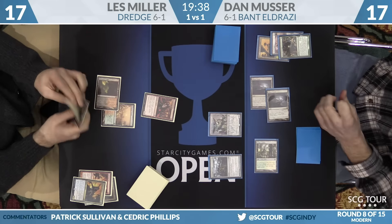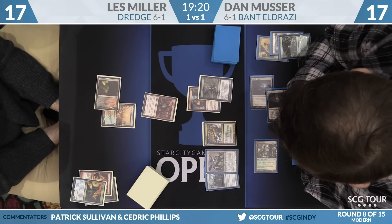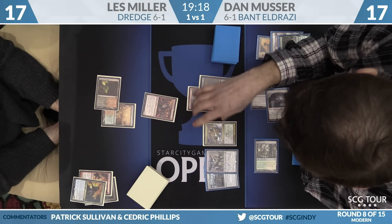Dredge can kill a cage and then keep it going. It looks like the Thought Knot Seer here has just resolved. You see Les Miller's hand of Stinkweed Imp, Abrupt Decay, and Cathartic Reunion. I'm assuming if Grafdigger's Cage is as good as you say it is, that it's got to be the Decay.